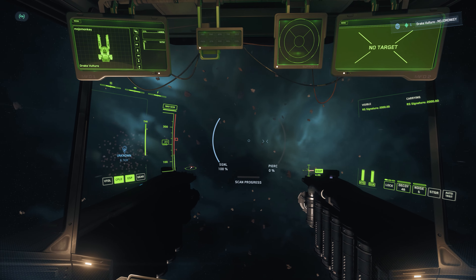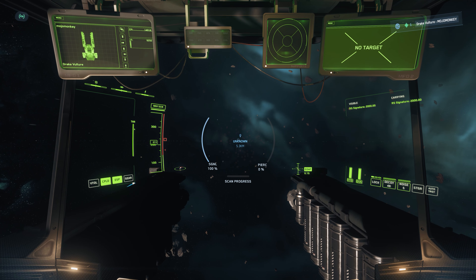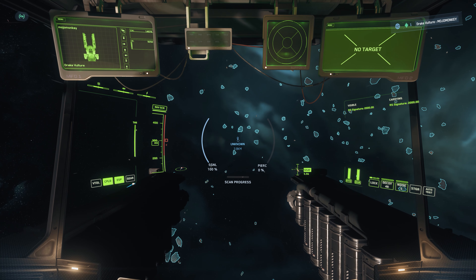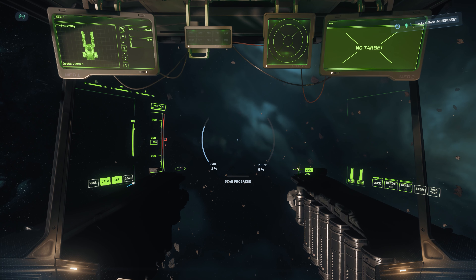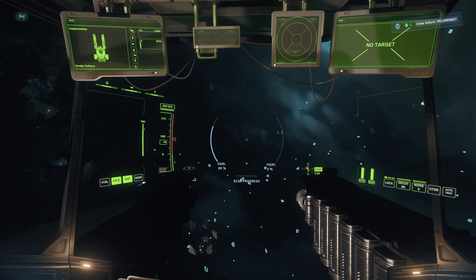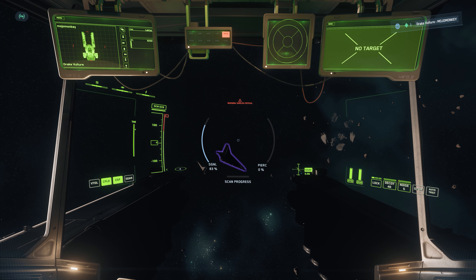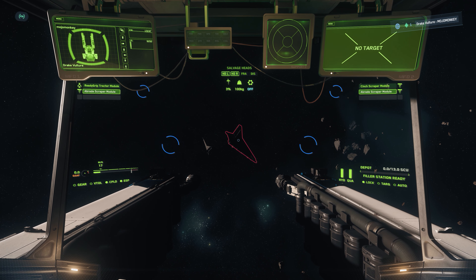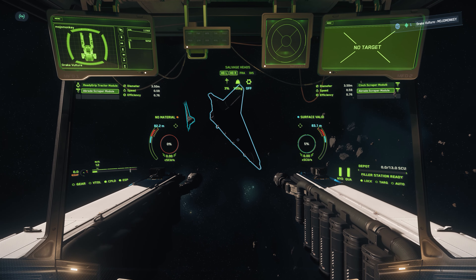Heading across to Mike L2A, and we're in and amongst the asteroids, so it's time to start pinging away. We're back into x1 speed for this, because I'm conscious that some of you will appreciate seeing the method to the madness with using the scanning system, and immediately we found something which has an RS signature of 2000. That nice round number indicates to me that this is probably a single salvage panel, so we'll go and investigate. The salvage panel has now disappeared from view, so that's my cue to slow down a little bit, and there it is.